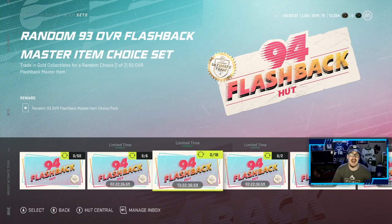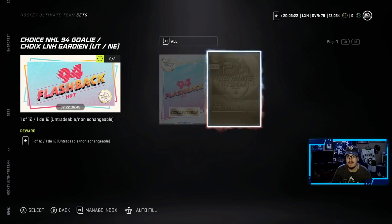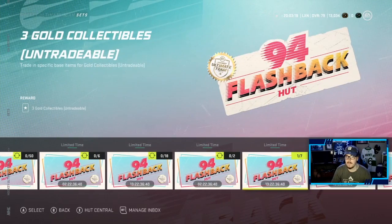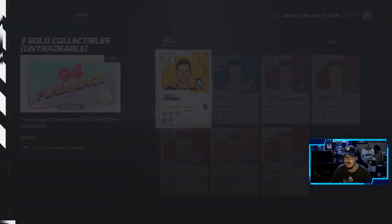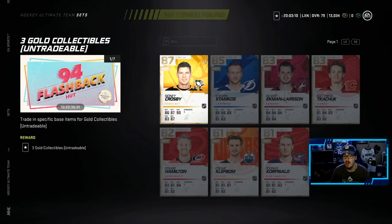18 collectibles is pretty high. I don't think it's worth it. I don't think you'd make much profit off of doing it, so I wouldn't suggest it. But again, if you're going to use them on your team, go for it. Here, really dumb - to get one of those 12 goalies, you trade in a gold collectible and a 94 collectible. It's definitely not worth it. Here, you can get 3 gold collectibles if you have any of these base cards. I only have a Crosby, but if you have all of these guys, you get 3 gold collectibles, which isn't too bad.